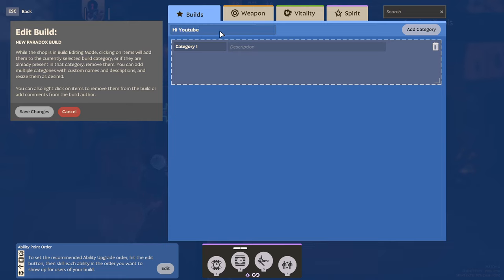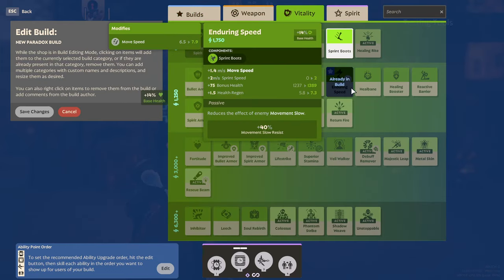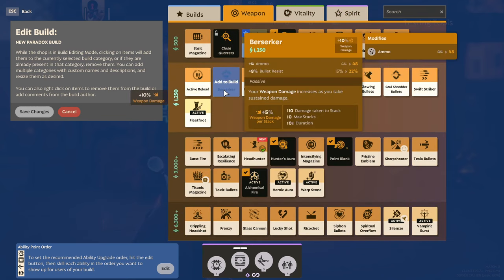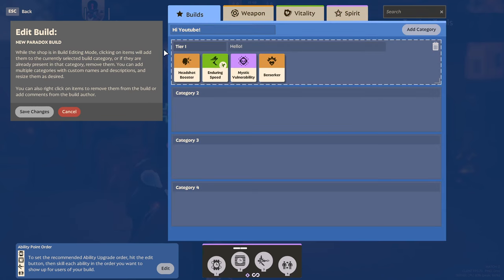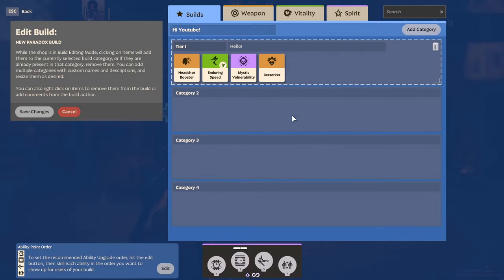To create a build, begin by naming it, and then clicking the Add Category button. Once created, you can name the category and provide some notes and a brief description as needed. To add items to this category, click on the Item tabs and begin selecting your items. The order you click the items is the order they appear in the custom build, so feel free to navigate between pages as needed. You can also leave notes on specific items by right clicking them inside your category and typing what you want — players often use this to indicate when to buy or sell an item.